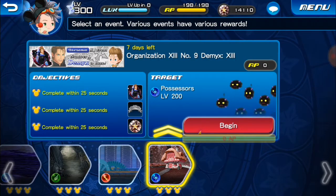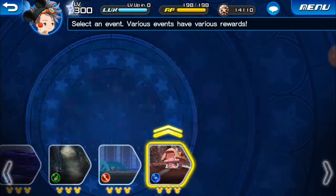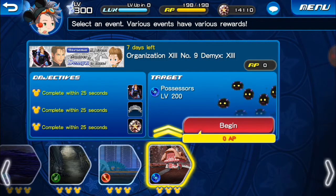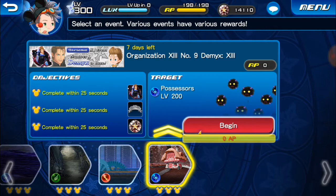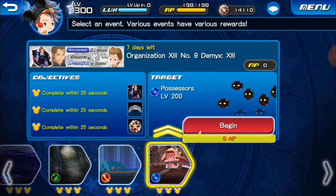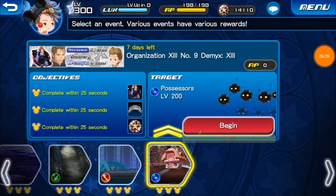Let's go and roll some traits on Demix. Also it's nice to note that this event gives us 20 jewels per quest this time around instead of 10 like the Axel event, which was really nice. Anyways, let's roll some traits on Demix. My inventory is super full right now, so I'm just gonna roll traits on Demix in the same video here.